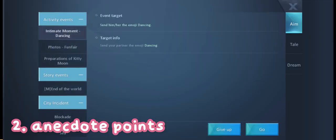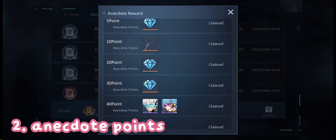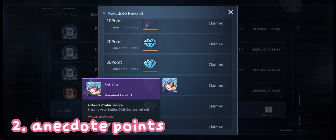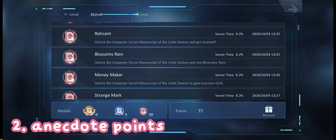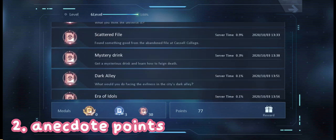Scroll down and you can unlock these two avatars once you get 40 anecdote points. Anecdotes are actually hidden quests or stories that you can trigger when you interact with NPCs or certain objects around the map. I haven't made a video about anecdotes yet, but I would recommend BecauseGaming's videos — he also has a YouTube channel and makes a lot of anecdote videos, so go check him out.